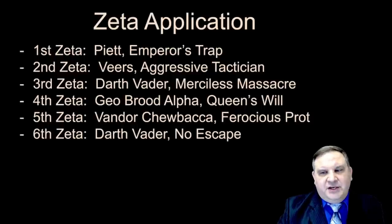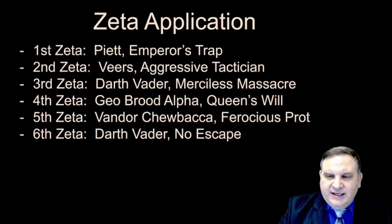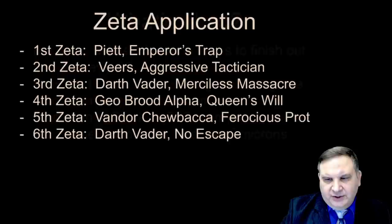For Zeta applications in this first sequence, we're going to want Emperor's Trap and Veers' Aggressive Tactician first — those are required to get the trooper team up and running for the Assault Battles. Then Darth Vader's Merciless Massacre, Geo Brute Alpha's Queen's Will. The fifth Zeta is Vandor Chewbacca's Ferocious Protector — we're going to build a team under Dash Rendar using Vandor Chewbacca. Then for Darth Vader we want to grab No Escape, which is incredibly handy in Conquest — there are teams where one character is in stealth and No Escape allows Darth Vader to pop those characters out of stealth to make full advantage of Merciless Massacre.